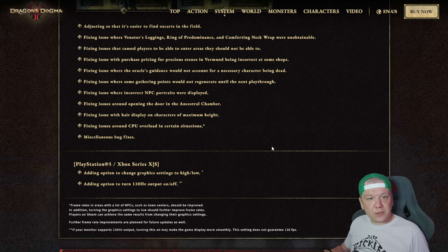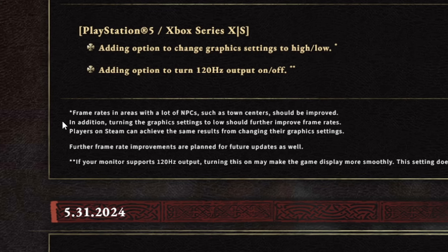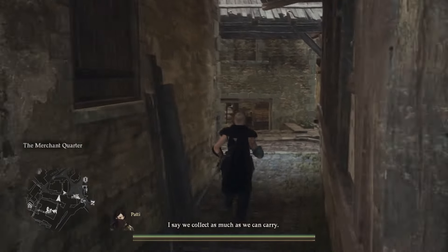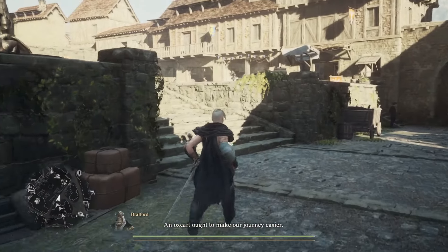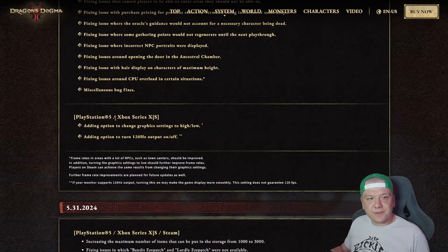They've addressed issues around CPU overload in certain situations. Frame rates in areas with a lot of NPCs, such as town centers, should be improved. Turning graphics settings to low should further improve frame rates. Here in Vernworth I usually get around 25 to 30 FPS — now it's somewhere between 45 and 60 with occasional dips. NPCs still pop in front of your face, but it's much better. PlayStation 5 and Xbox Series X and S users now have a performance mode with an option to switch between high and low graphics, plus a toggle for 120Hz output.